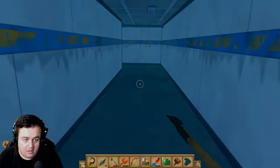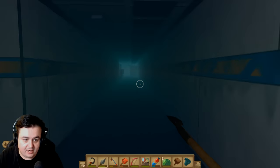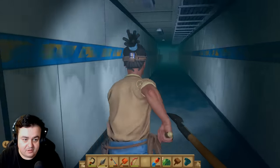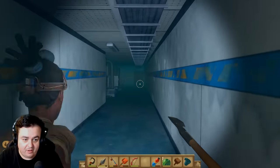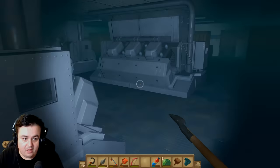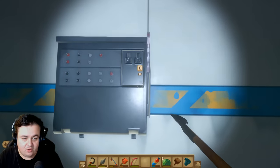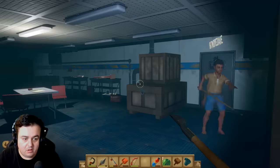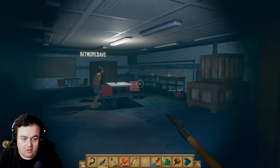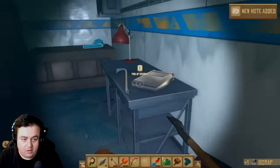We might actually need head torches. I'm going to equip my head torch. Dave, this is getting real now. Oh, some scrap. Let's get everything. It's so creepy. There's a lever here, it says 'use.' Pick up note. New note added. Just read this note.